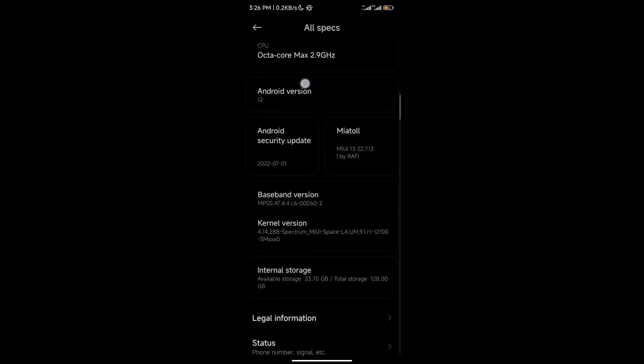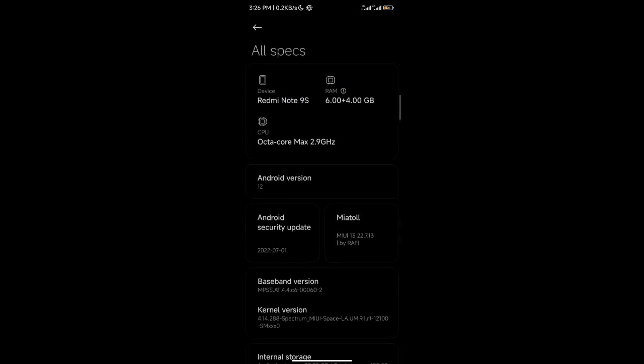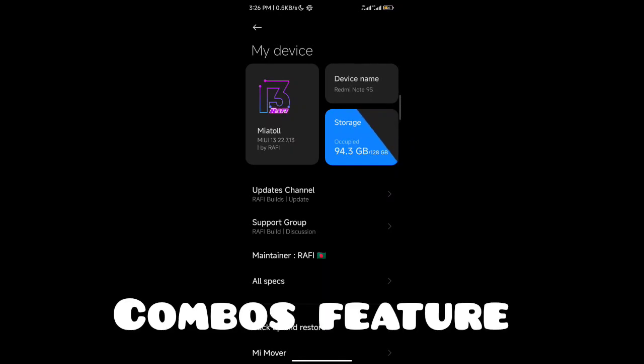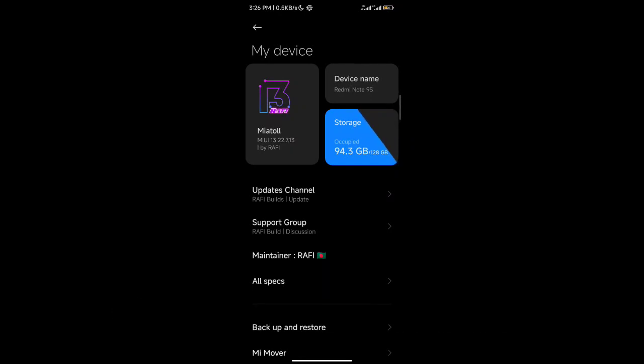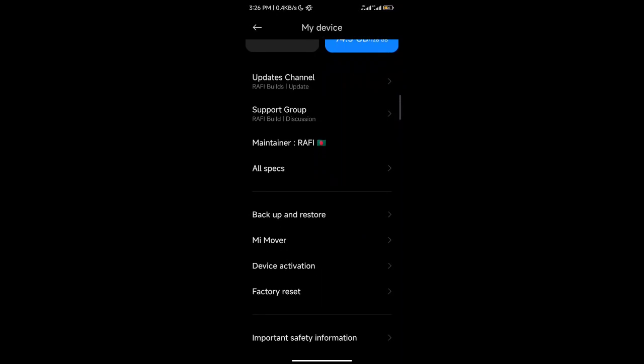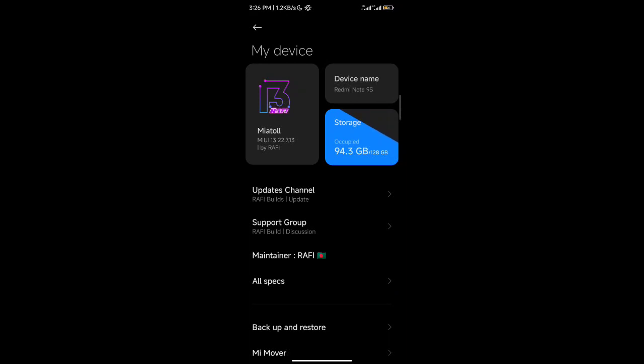Xiaomi has locked some of these features for particular devices, so if your device isn't supported, you won't be able to access this feature. But there is a bypass: all you have to do is flash certain ROMs — some ROMs come with these features. I'll share a link to a ROM you can download to experience this feature. The device I'm using is the Redmi Note 8S, and the link to flash this ROM will be inside the Telegram channel, along with other ROMs for other devices.